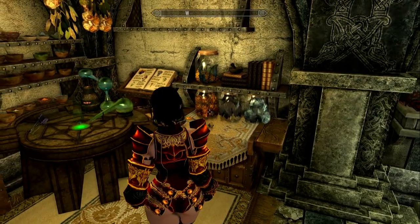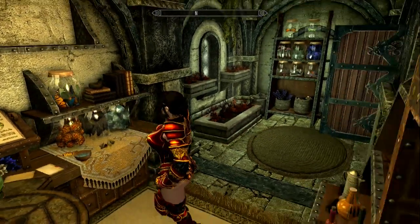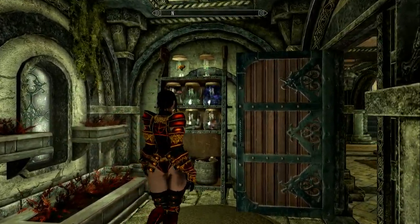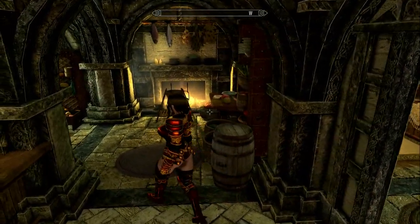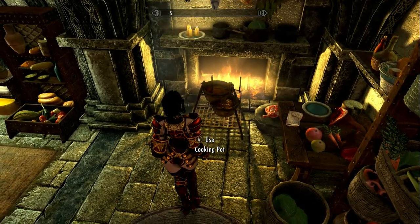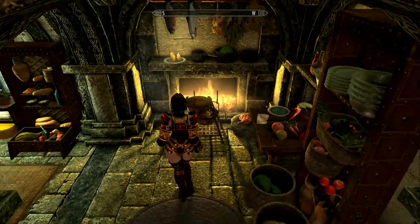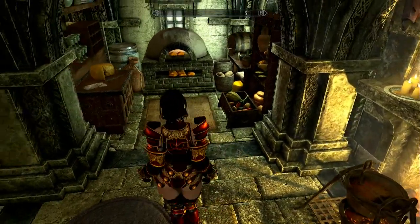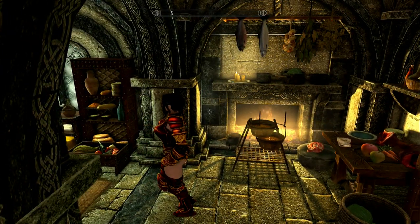Is that a jar of briar hearts? That's what it looks like. Wow. They went to some trouble — look at these decorative jars full of stuff. That's pretty cool. This is a little cooking area, but why do I have two cookpots? That might be a mistake of some kind, because there's two cookpots. I don't think I have two mods going on for this.